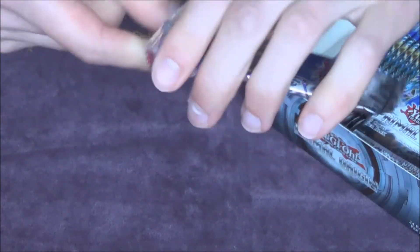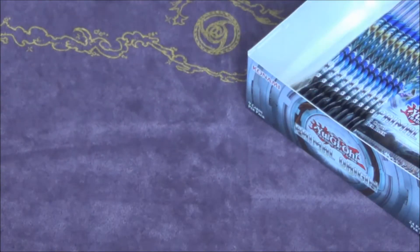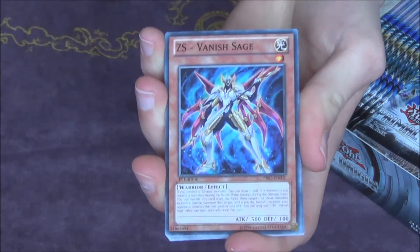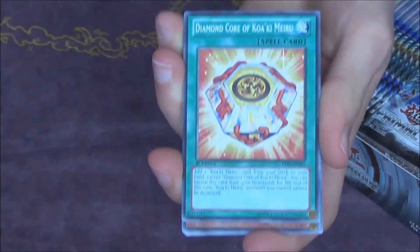So I'm going to dive right into this. In the beginning I'll show the comments as well — I'll flip through those a little quicker later on, probably with the second box. So we have CS, Vanished Sage, Diamond Core of Kakimeru — awesome, want the play set of these.